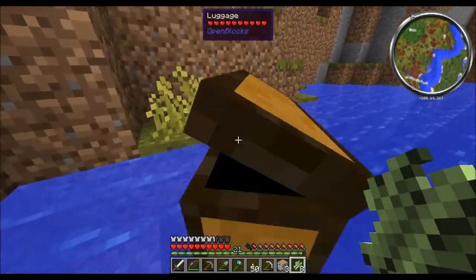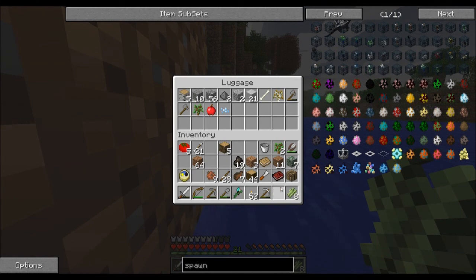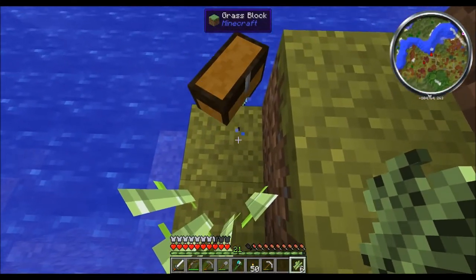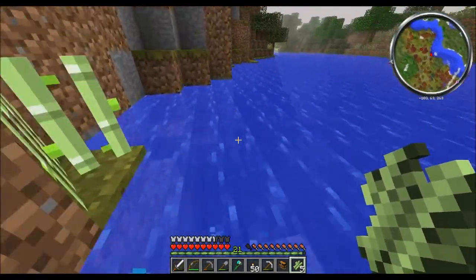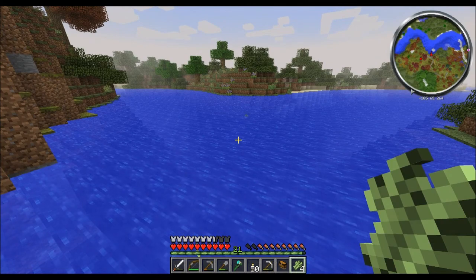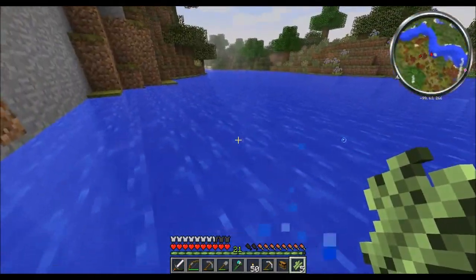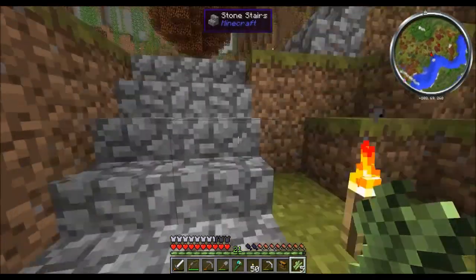Come here, buddy – you hold on to those for me. Cool thing about this world as opposed to a normal Minecraft world – watch this. You'll note that it did not sink to the bottom of the water. Everything floats, and that's very realistic in some cases – in some cases very unrealistic – but it's better than having everything sink to the bottom of the water.